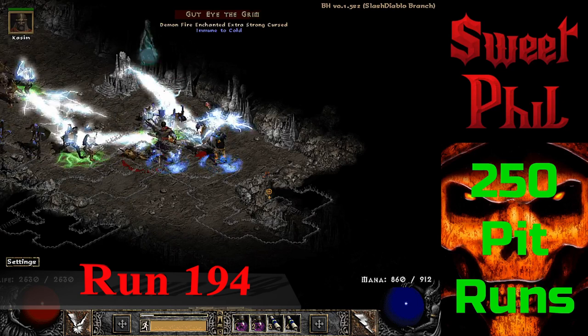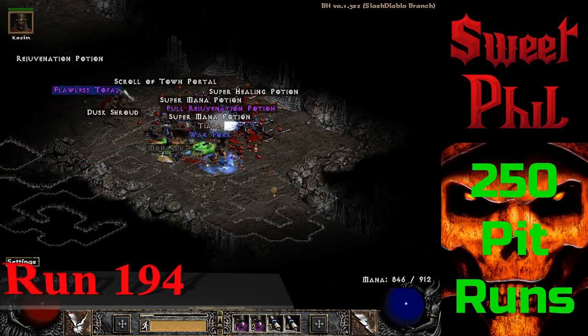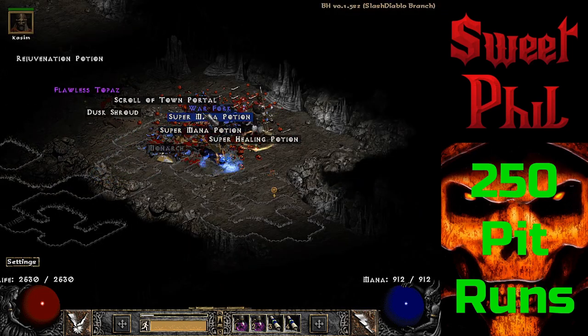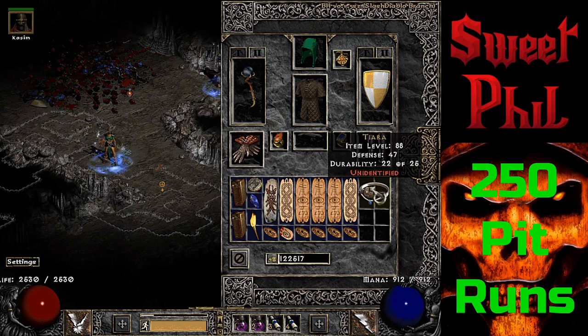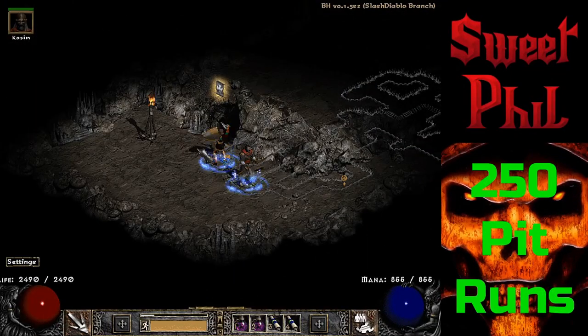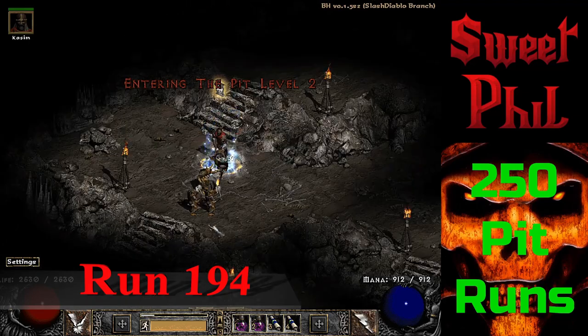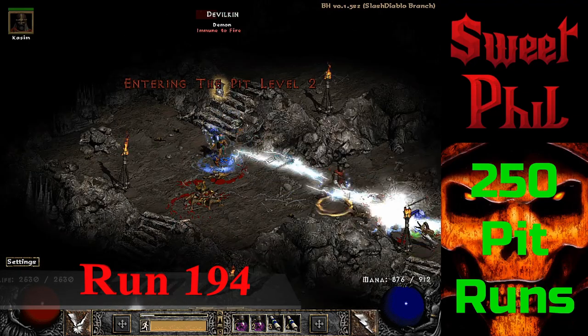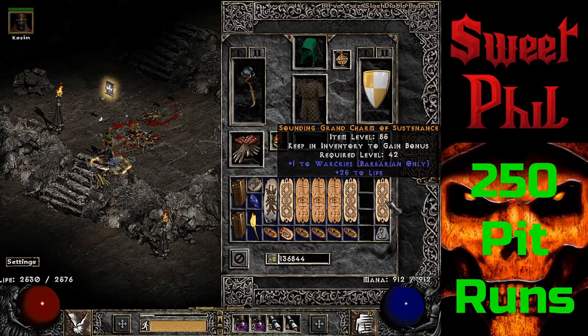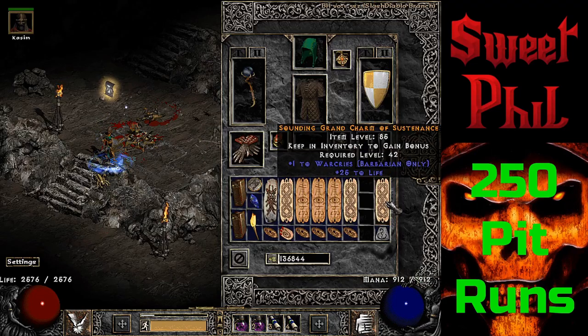Also at run 194, I find another useful item — a unique tiara which is Kira's Guardian, and this one rolls 68 to all resists, which is significantly better than the other one I found back in the day. This run was apparently blessed because I also find a grand charm — not the best skiller, but it's a life skiller: 1 to War Cries, 25 to life.